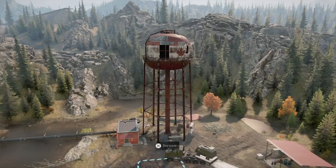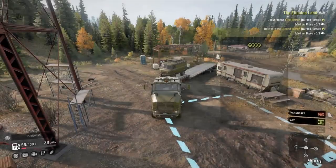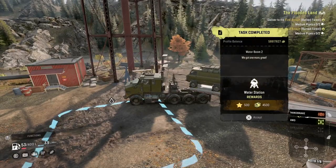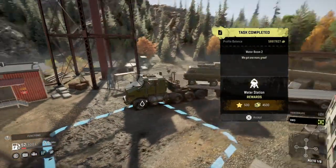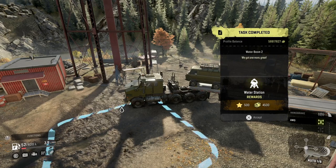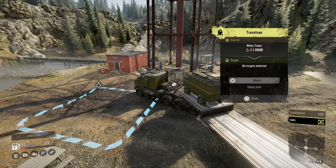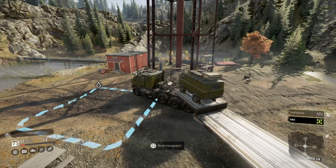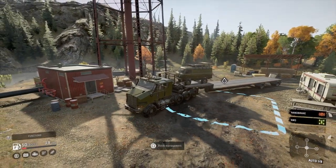Drop it all off. This is Water Boom 2 and you can see the pipe running off to the left. I had to go and test it — you get four and a half grand for doing the mission, but you get to unlock this water tower, which I don't really know what it's useful for. The water tower at the minute has none — no water out of three and a half thousand. I'm not equipped on this truck to collect any water.